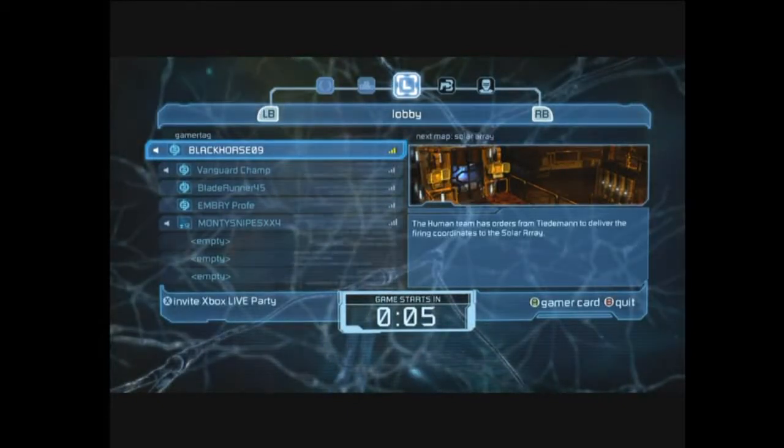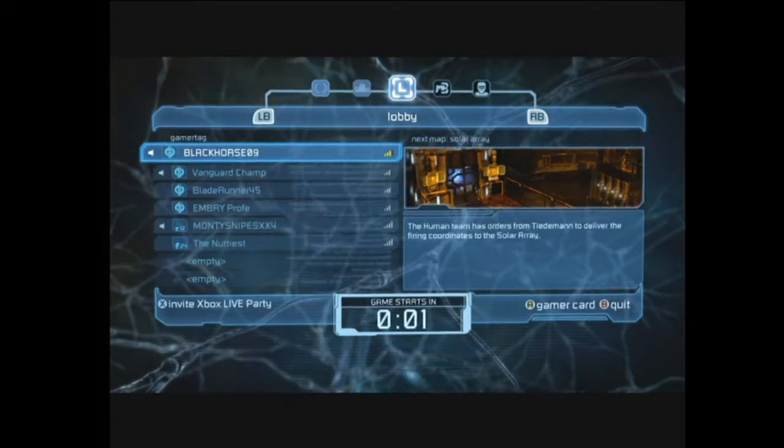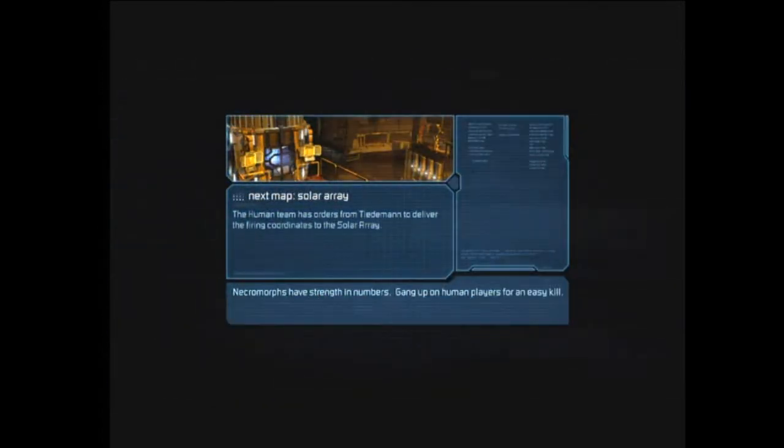What's up everybody, it's Black Horse, and this is game two of this little series against Blade Runner. It's on Solar Array, and since I lost War Bandit, I picked up Vanguard Champ. We played two or three more games after this — I don't know — but the score right now is one to one. We tied on Fuel Core.